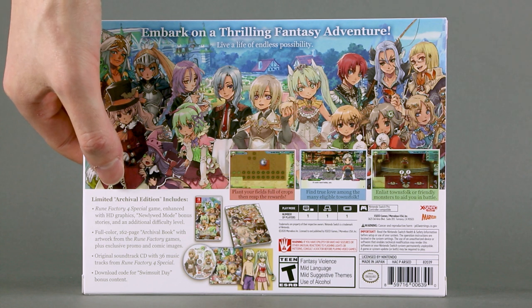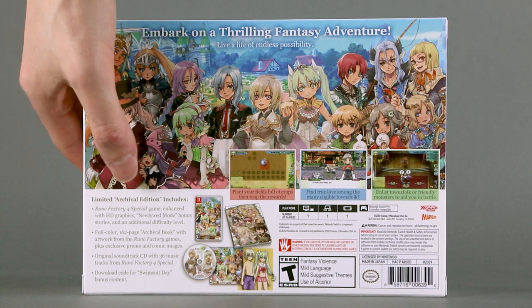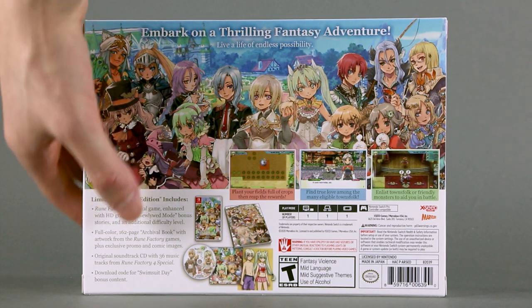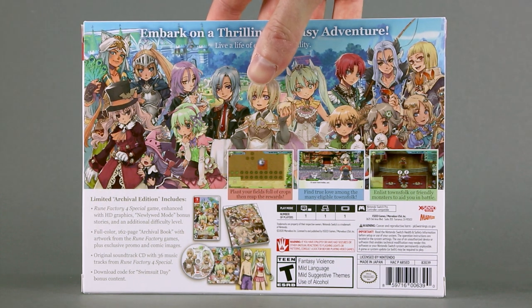On the back we have the usual three screenshots used to describe the game, and down below the contents of this edition alongside the technical details. Inside we'll find Rune Factory 4 Special game, of course, with various enhancements, an artbook, a soundtrack CD, and a download code for some swimsuits.